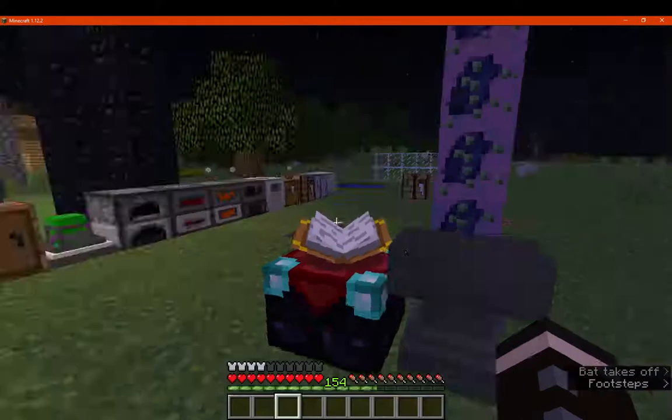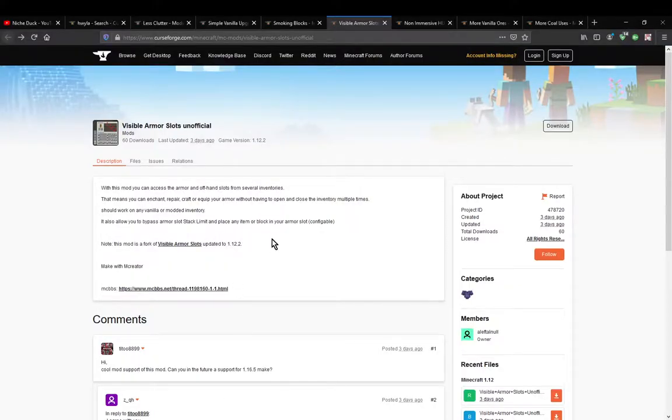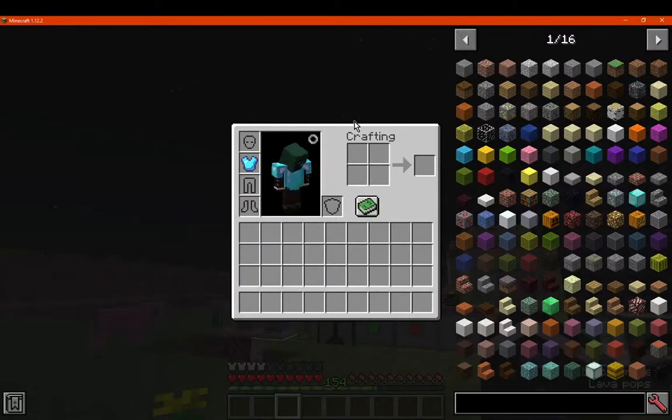Obviously if you need to fix it, same thing of course. It's easy to pretty much just access other inventories without the need to go in and out of your own inventory, just always being visible on the side.